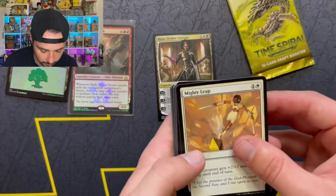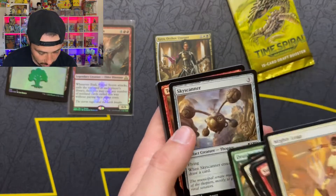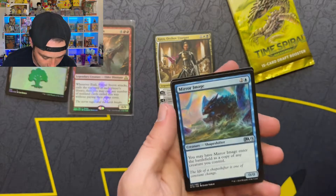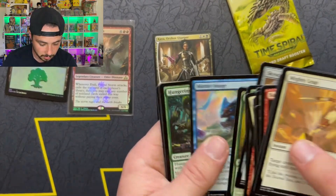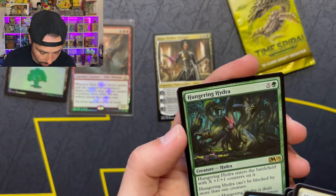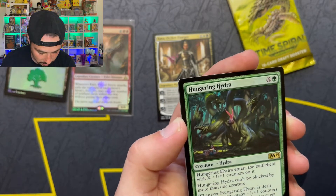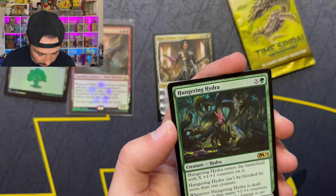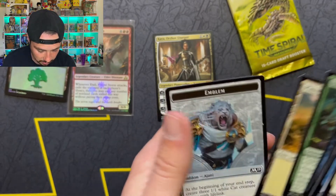I want to open some more of these packs because like I said I've never opened these before. Into the uncommons now — Air Image Shapeshifter, a copy of any creature you control, that's not bad at all, especially for just two and one blue. And then the rare — creature Hydra, it's got plus one plus one counters on it, can't be blocked by more than one creature. And if dealt damage, one more counter is put on it. Dang, that's wild. I think I've seen this one before.